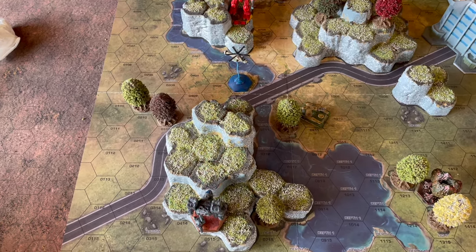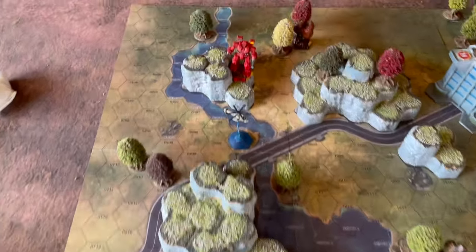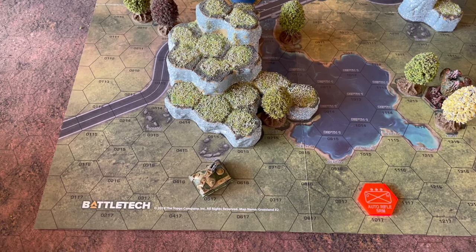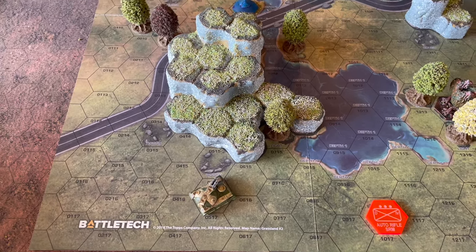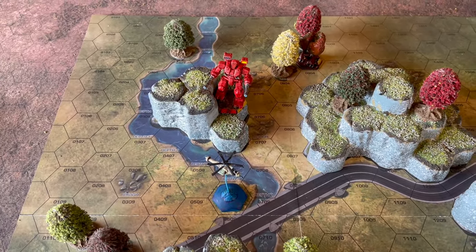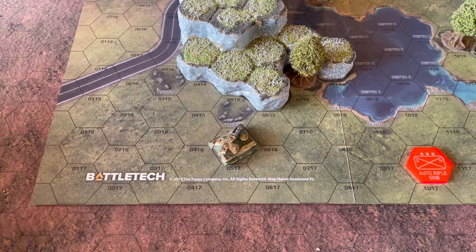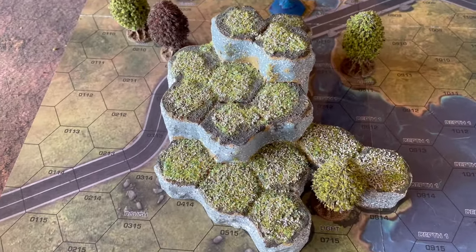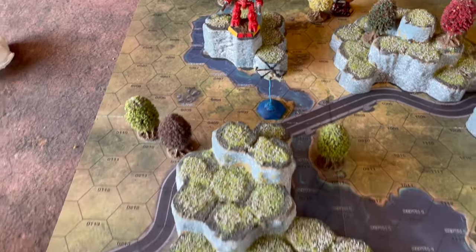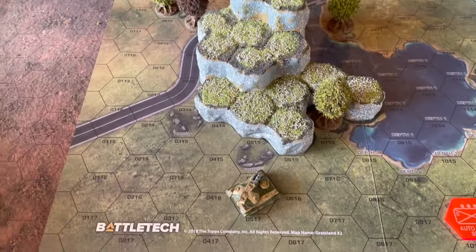To demonstrate with a vehicle: the Warhammer is on a level-one hill, making it height three (one for the hill plus two for the mech). The Demolisher tank is on level zero, making it height one. The intervening terrain is level three, so the tank can't be seen. If we move the Warhammer up to level two - giving it height four (two for the hill plus two for the mech) - it can now see, because there are no level-four terrain objects between it and the target.